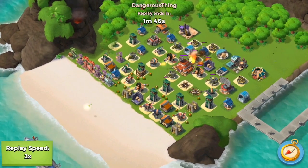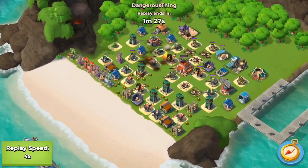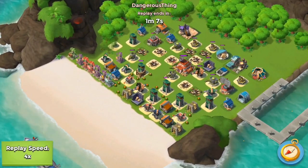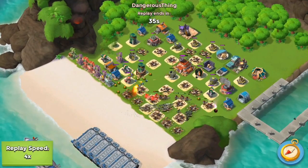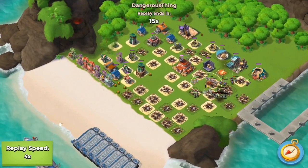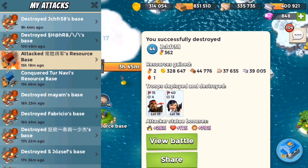Let's take a look at this replay here. This base looks very intimidating at first, but then you break it down and realize that things are clumped up so close that with just a few artillery shots and barrages you're able to take out major defenses. We took out the shock launcher, took out the boom cannon, and with just two shock blasts I was able to redirect troops to the right-hand side of the base where there's nothing but one mortar. With absolutely minimal damage to my troops, I was able to complete this operation.